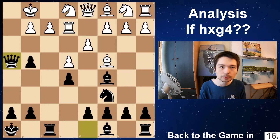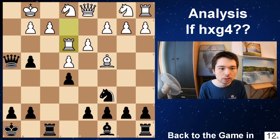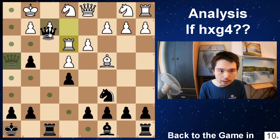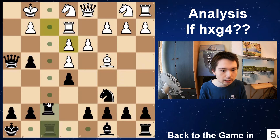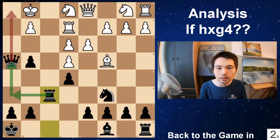Knight goes back, queen h4, bishop e3. Take, take. And now if you take with the rook, queen takes f2 check — you pick up the rook. But if you take with the pawn, rook f6 — game over. Rook h6, queen h1 is mate. That's how dangerous this attack is.